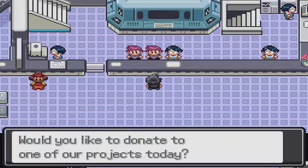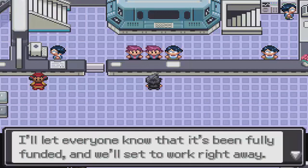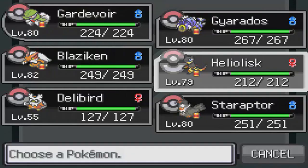Basically what you want to do is come to the Grand Hall and renovate the Nature Center — it's going to cost $80,000. Then you want to fly over to the Nature Center.